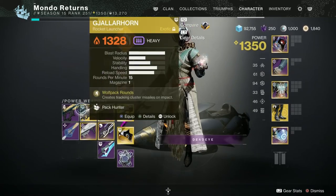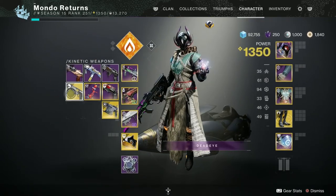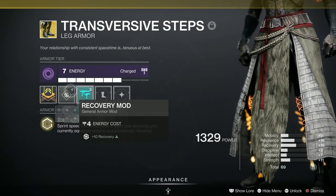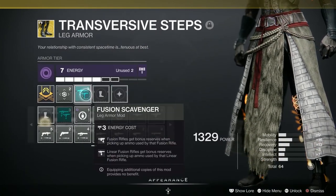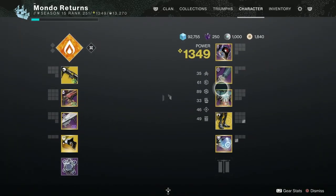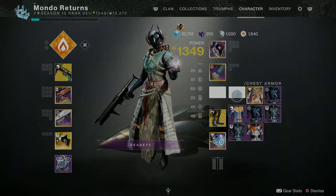This next part - the spiral racing section - is probably going to be what trips a lot of people up. I'm frantically changing mods: I'm going to use a rocket launcher and putting on double arc resist.